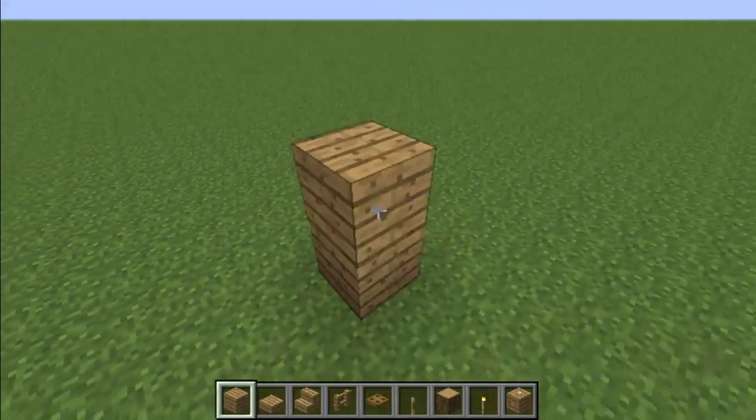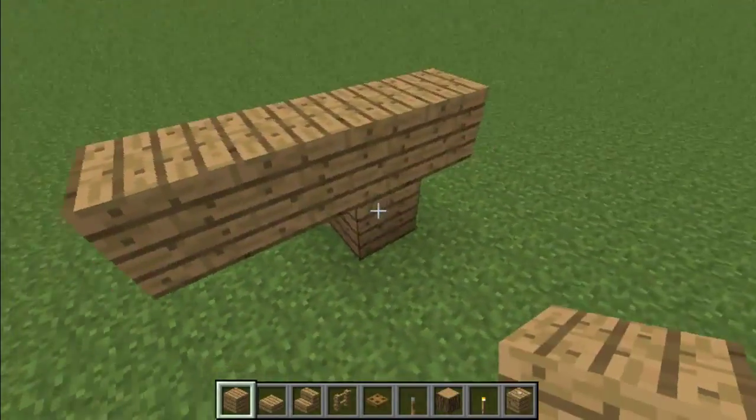Step 1: Find the place you want to start building. You can build it in the air, or on a runway, or wherever you want.